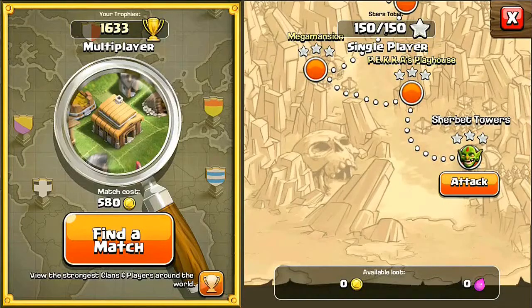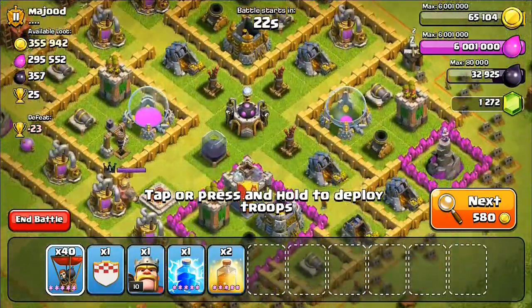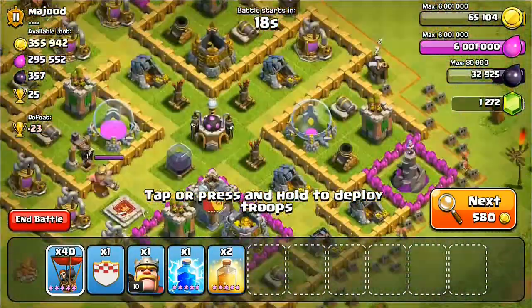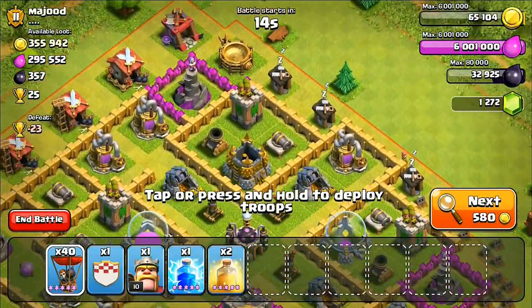The base I'm going to be attacking is Mahund — he's a town hall 8. The reason I attacked him is because his air defenses are pretty low: level 1, level 2, and the rest level 3.